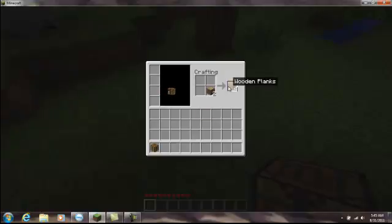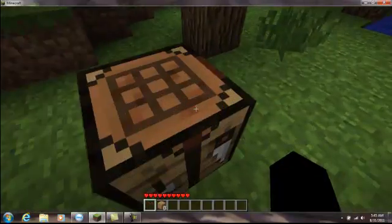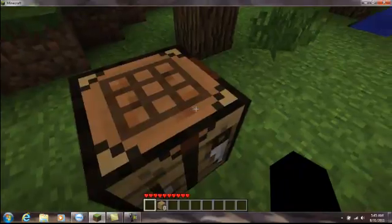Now create, like, two more wooden planks, I guess. Place the crafting table down. Right-click to use it.